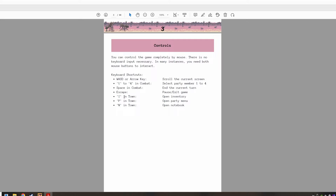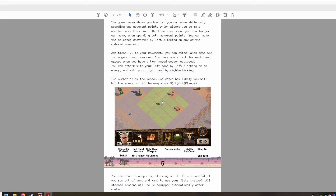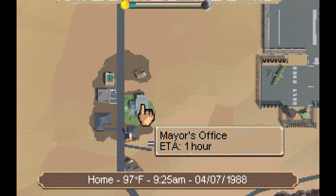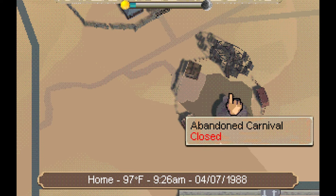Escape to pause or exit. H to hide. I to open inventory. P for party menu. N for notebook. Okay, there are two movement points. I think I just click on where I want to go.